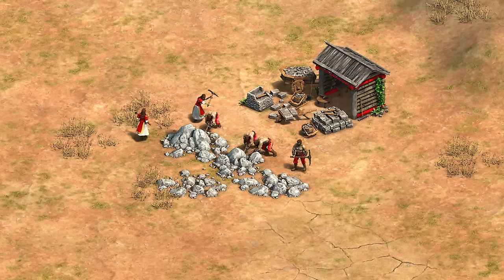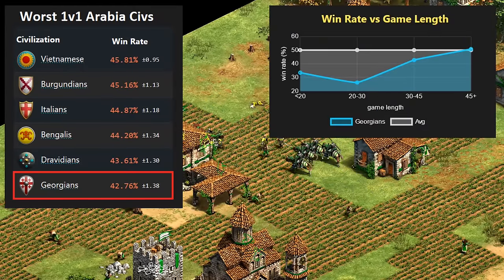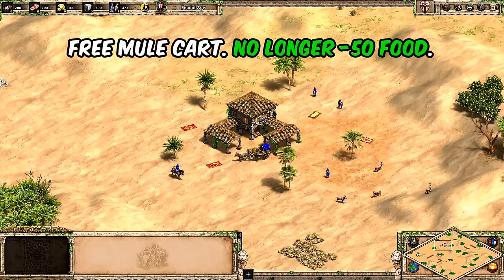In addition to these general changes, there are also a few targeted changes to some civilizations. The first is the Georgians, who have been massively struggling on the ladder, particularly in very short games where they've been knocked out before they can really get rolling. The first change to target that problem is they no longer start with minus 50 food, so their mule cart is effectively free now, and should make their dark age a lot cleaner.